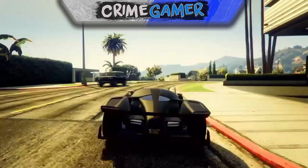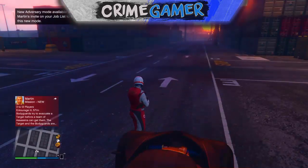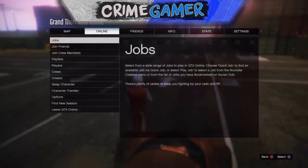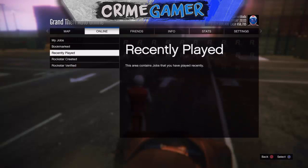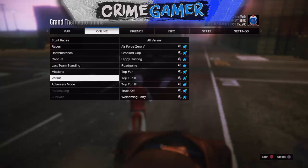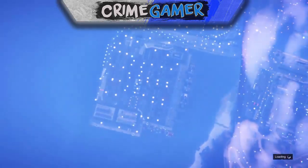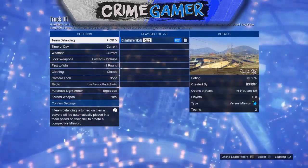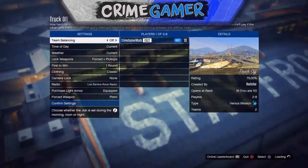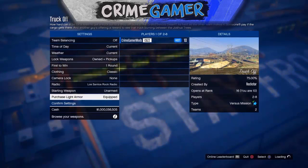Once you've backed out and you've loaded into a GTA Online lobby, go over to your profile and check if that recent activity has been added. If it hasn't, just redo it — it's pretty simple. Once that job shows up in your recent activities, go to Start, go to Online, go to Jobs, go to Versus, and start the job called Truck Off. It will be down at the very bottom, so it's easy to find.